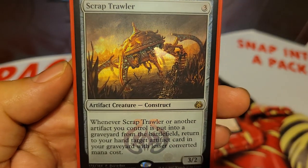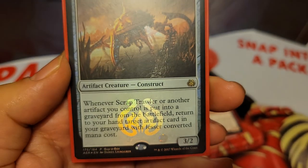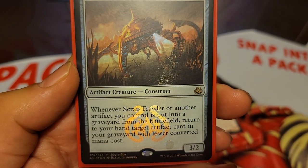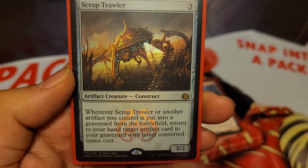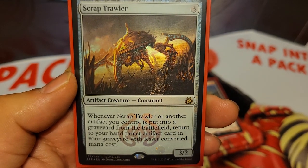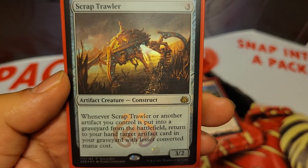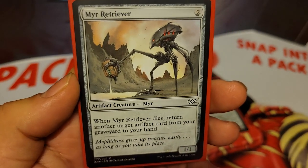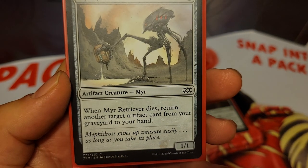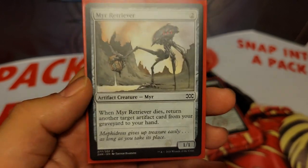We have Scrap Trawler, 3 mana for a 3/2. When Scrap Trawler or another artifact you control is put into a graveyard from the battlefield, return to your hand target artifact card in your graveyard with lesser converted mana cost. It may seem a little counterproductive to return artifacts from your graveyard because of Asgir's ability, but this is just really good value. We also have Mere Retriever along the same lines — 2 mana for a 1/1. When Mere Retriever dies, return another target artifact card from your graveyard to your hand.